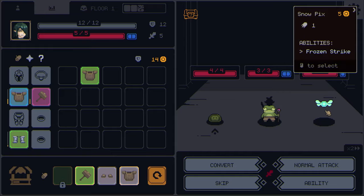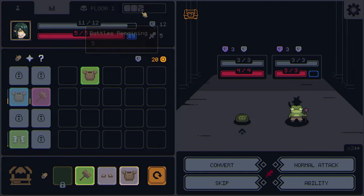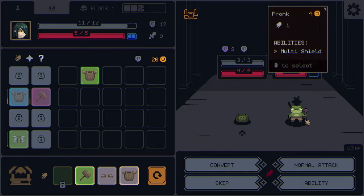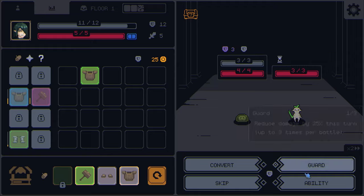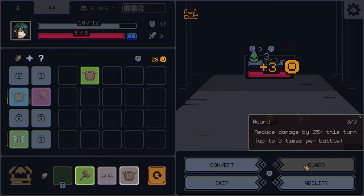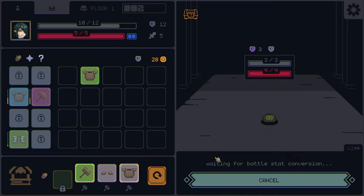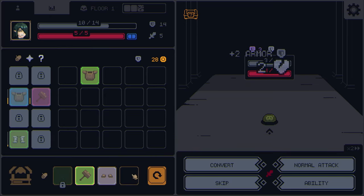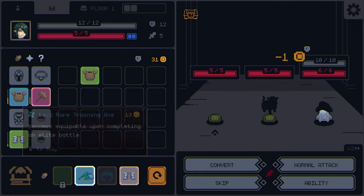Snow Piercer — let's get that frozen strike. We should have killed this guy earlier because he's going to guard everything. We have five battles remaining on floor one. Our ability applies poison and confusion to all enemies, but that only happens when we guard. We also have Convert — we can convert an item from the market for battle stats. For example, converting this gives us two armor, but that only lasts until the end of the battle, then it resets.